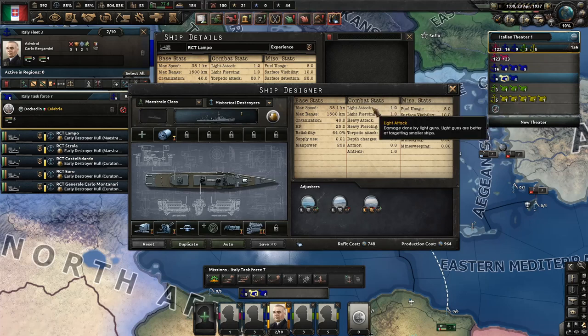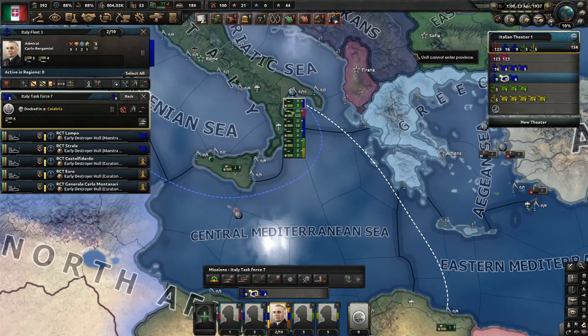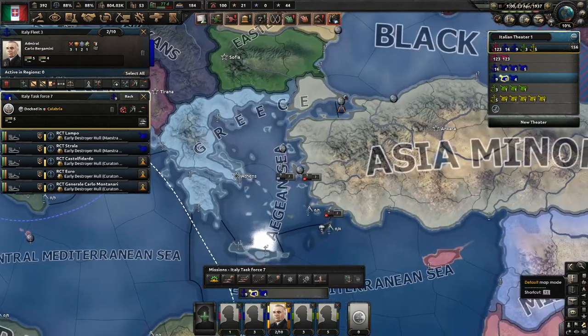We also do not want any capital ships in the build, not just because they have more light attack or they could sink the enemy, but also because once you get a capital ship in a battle, the Greek AI will automatically retreat, since their navy is quite small.